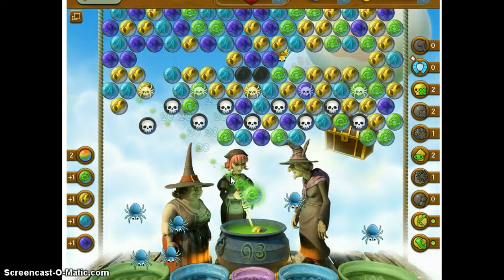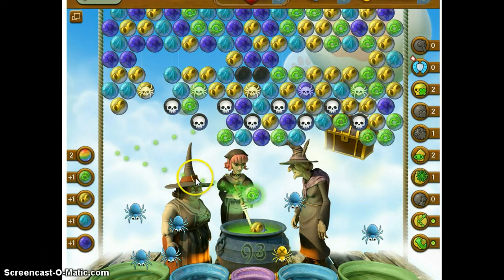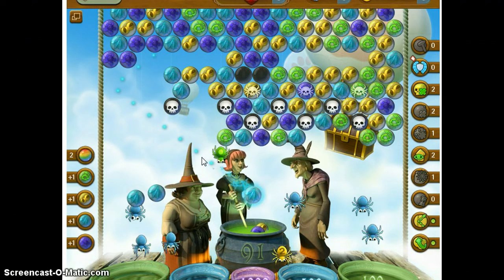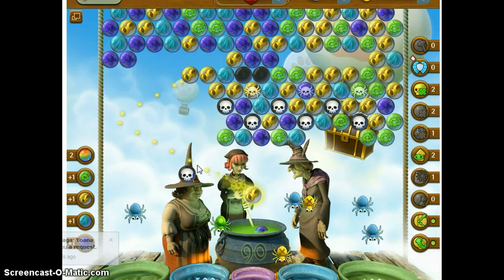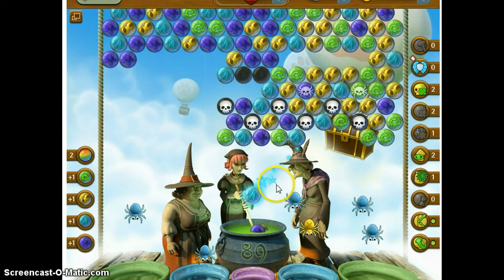Let's knock these dunes out. I'm going to go ahead and get rid of this green with a spider, because there's no gold bubbles over there. Watch if that's good. Right, there we go — we should get that one. And I can get these gold with the spiders. These gold with the spiders — that should be good for a bat. Let's hope.